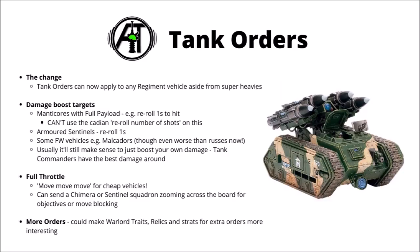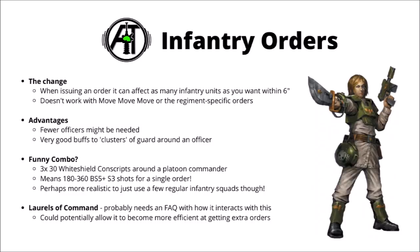Finally, we come to the infantry orders, a buff that I slightly misread when I made the main video. Basically, the rule change is that when an infantry officer issues an order to nearby infantry units, you can essentially have that order go off on as many infantry units as you want within 6 inches. So say if you had one officer at the centre of an absolute cluster of guard squads, you could have all of them have 1st Rank Fire, 2nd Rank Fire. It doesn't apply to every single order that the guard has though — it's only a select list. Notable omissions are Move Move Move, so no enormous mass guardsmen sprinting contests going on, and it doesn't work for any of the regiment-specific orders either, so it doesn't work with things like the Scions' re-roll wound rolls against hard targets.